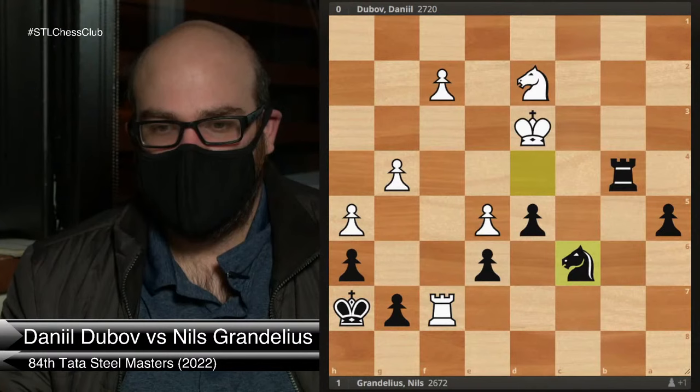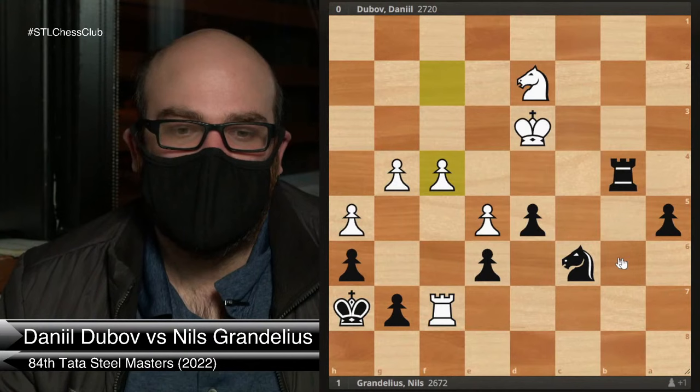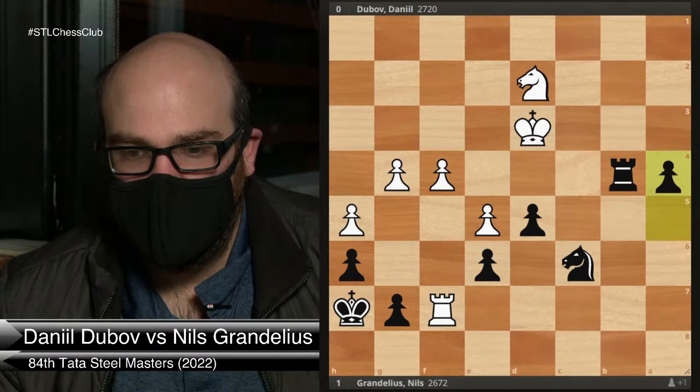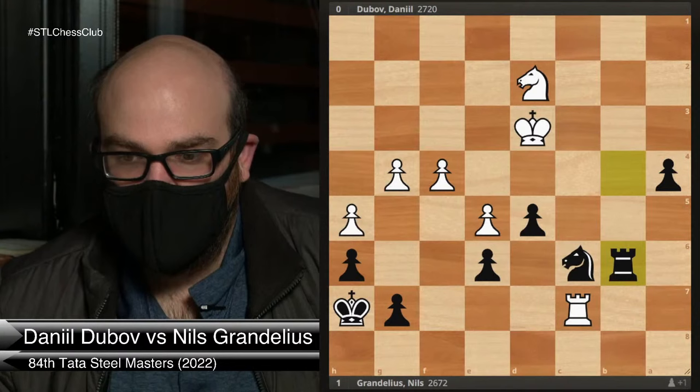Knight-takes-d4. Rook c8 check, rook c7 — still complicated to deal with, not trivial, but it definitely should be winning. Nils plays very well at first — he pushes his passed pawn. Knight c6, so he's threatening e5. Dubov plays f4. These moves are all logical because they're both taking stuff and improving their pieces. a4 was played. Rook to c7, rook to b6 guarding the knight. This pawn is really very dangerous and ready to go.